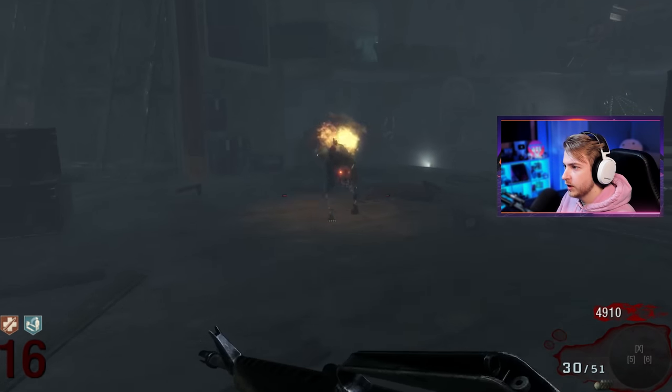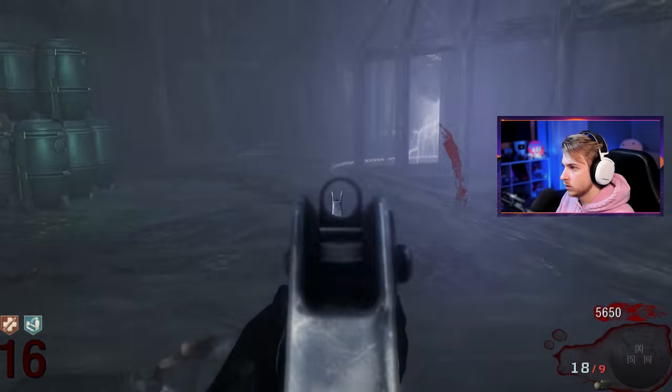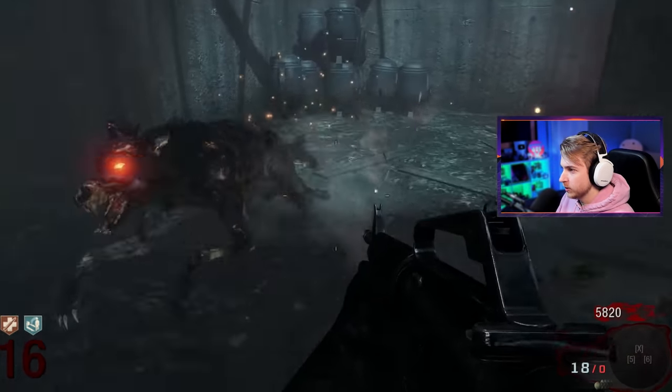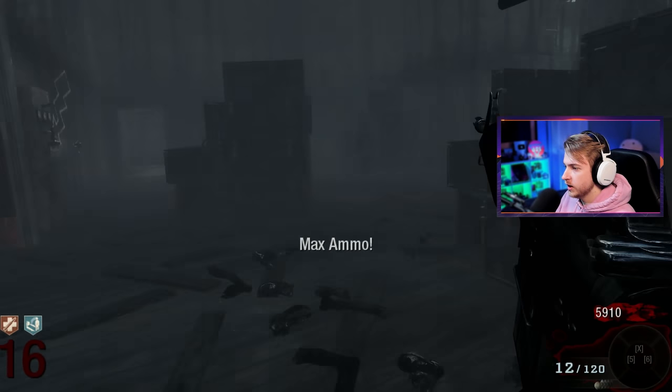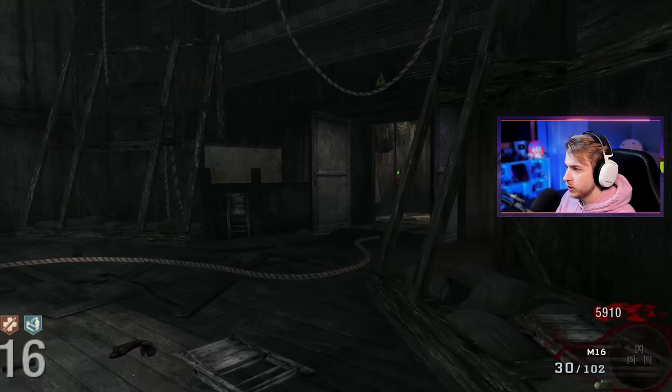Bowie knife kind of based. Okay maybe not — these hellhounds are tanking it. He said how could they be so mean? I feel you dude. Easy max ammo — we have our pack-a-punch weapons back baby! Let's start trying to get some perks. I'm gonna grab Speed Cola while we're near it.